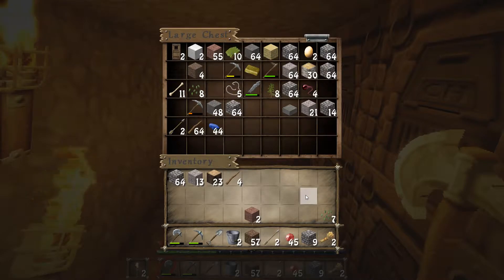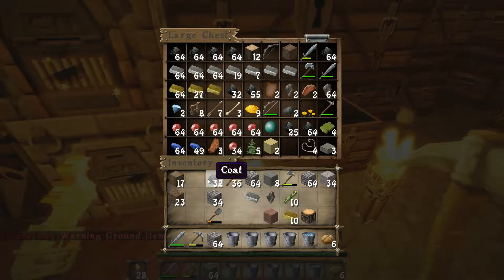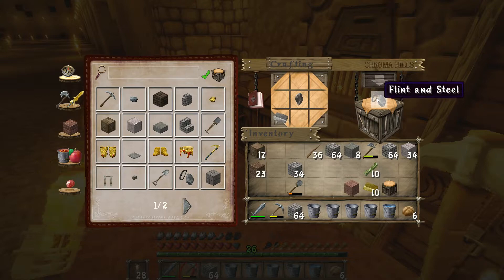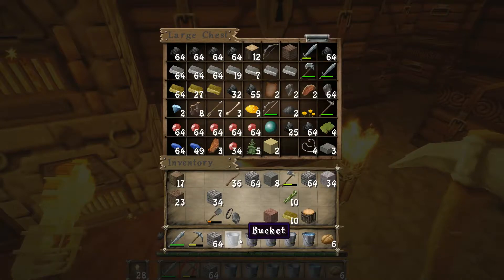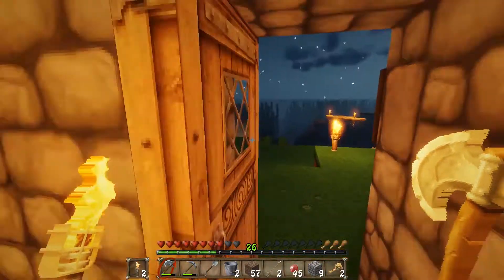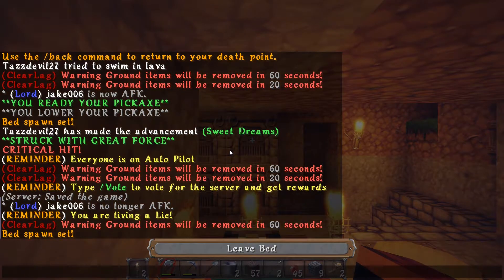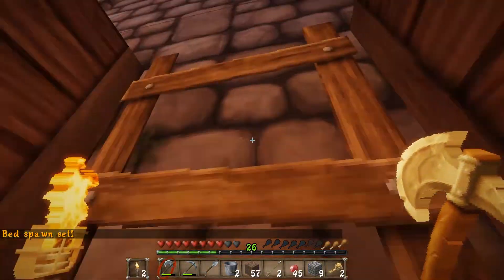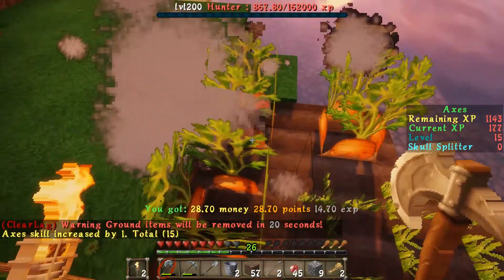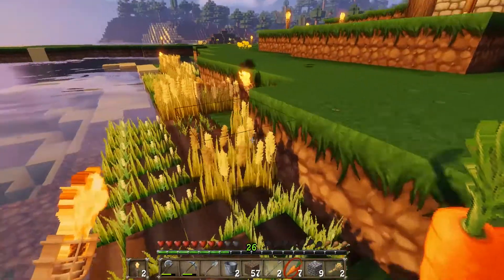We're going to have to farm for wood soon. Didn't you get a bunch of sand? Yeah, I'm cooking a stack right now. Back to the shit shack and downstairs. I'm going to go kill the zombie. Thanks for not giving me a shovel — he was carrying a shovel but he didn't drop it. Oh, that's weak.